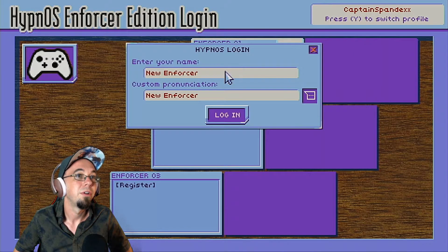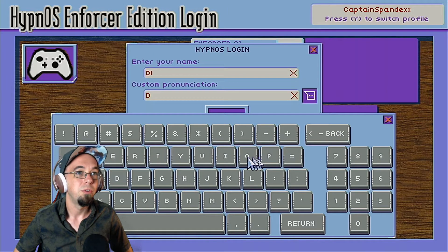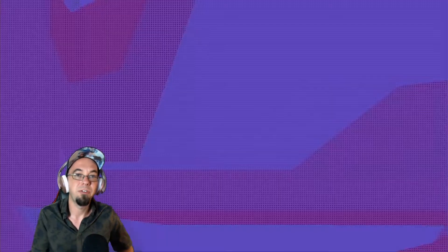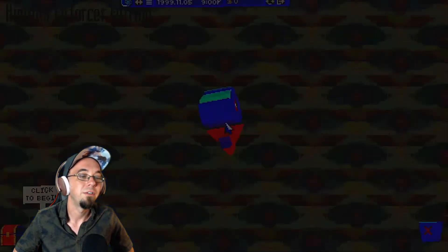Let's register. Register our name. Backspace. So this basically is a simulation of old school internet — like mid-90s, Netscape AOL kind of thing. And return. This is kind of an adventure puzzle-solving thing going on. Hypnos. 1996, I'd say?